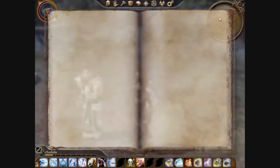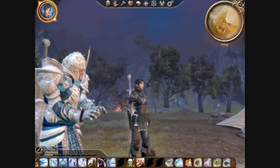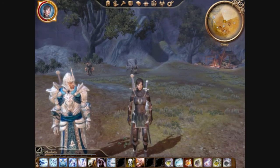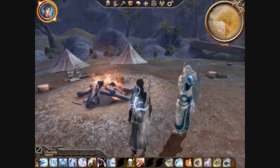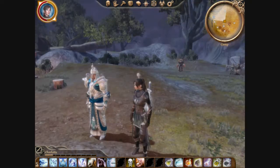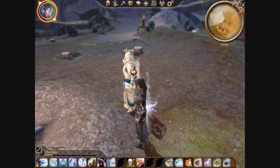I know that was perhaps a bit tedious, but since the question does come up about where the armor comes from, I just wanted to give a quick rundown. Before we proceed on to Orzammar, we need to do our regular conversations with companions. Let's start with you-know-who.